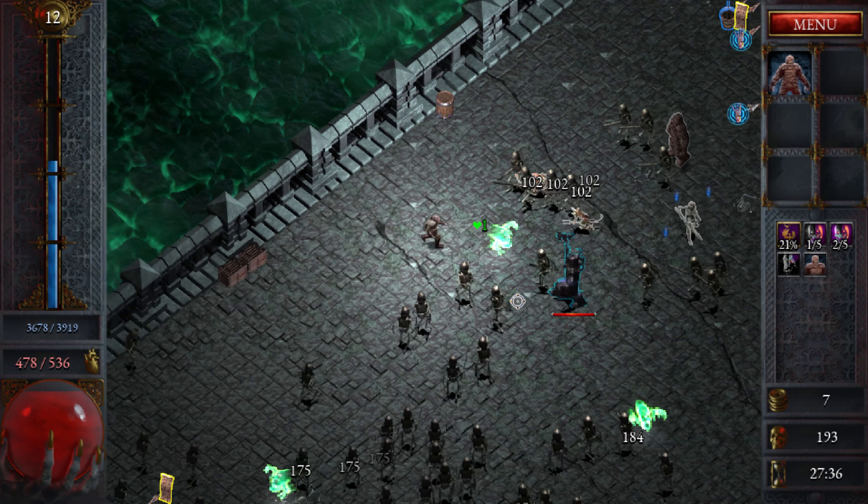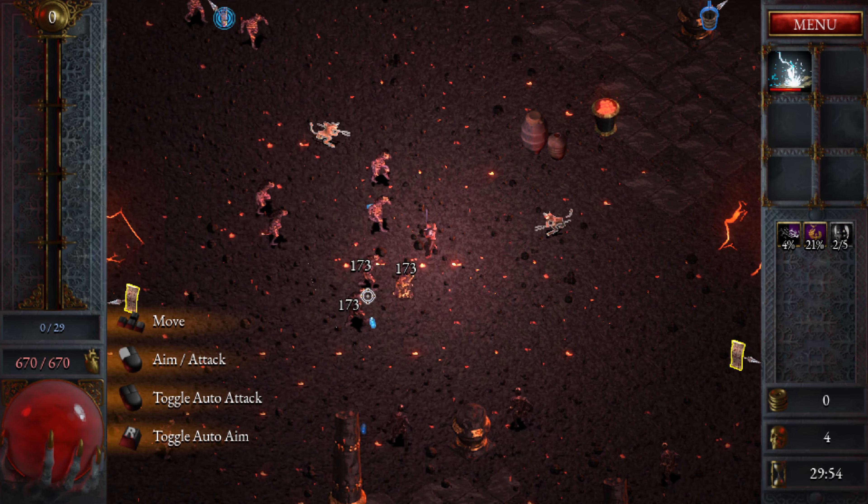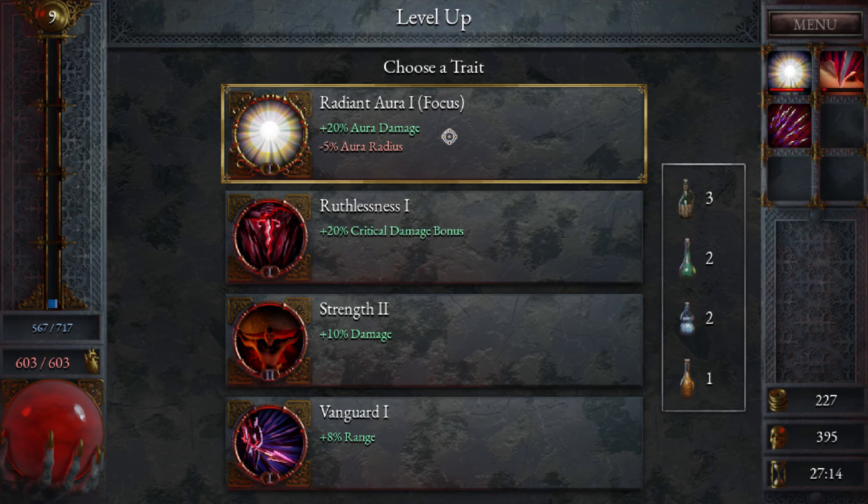The Swordsman has a basic cone swipe in front of him — it's really basic and doesn't improve much through traits, though he can occasionally get some pretty high crits. The Cleric is similar to the Swordsman but has a wider cone attack. Every hit does a large amount of damage, but if he hits multiple enemies it divides that damage among them. So he's great when there are few enemies on screen, but once the screen fills with high-HP enemies, this class falls off really fast.